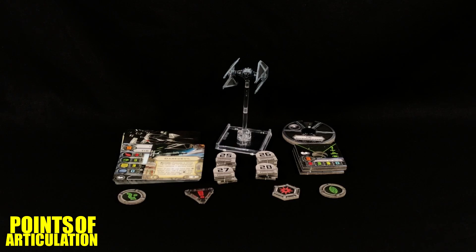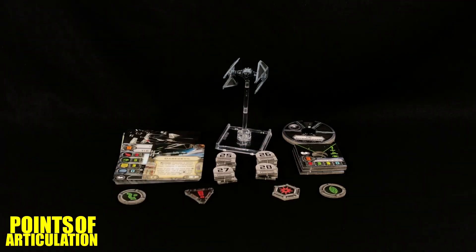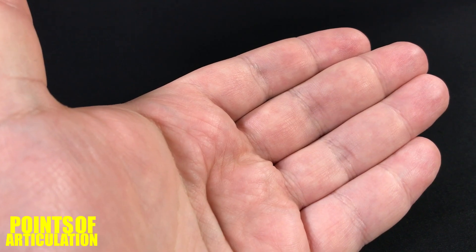Hello everybody and welcome back to another episode of Points of Articulation. My name's David, and if you're new to the channel, welcome. Today I'm looking at the Star Wars X-Wing TIE Interceptor expansion pack. The TIE Interceptor was first seen in Star Wars Episode 6: Return of the Jedi. For its size, it's a tad over one and a quarter inches long. We're going to look at the dials and tokens, the cards, put it on a stand, check out the mold and the beautiful paint, compare it to some other vessels, and then we'll be done.